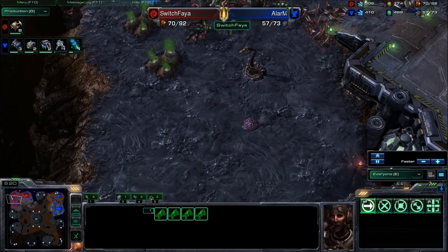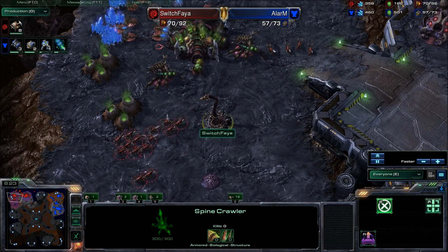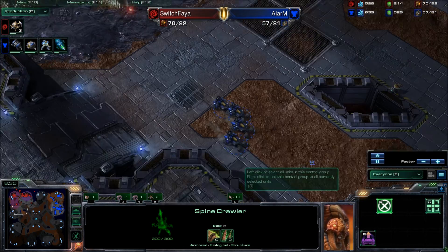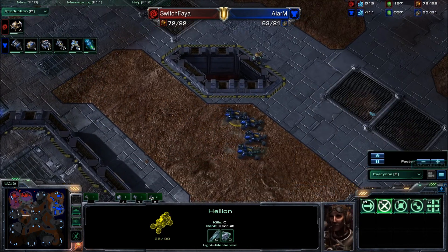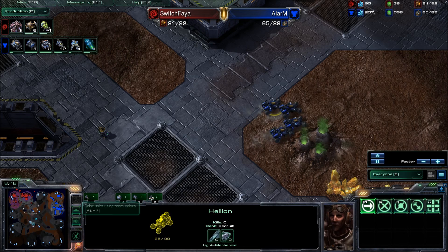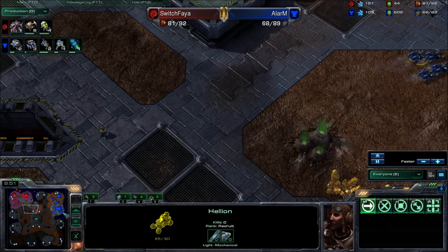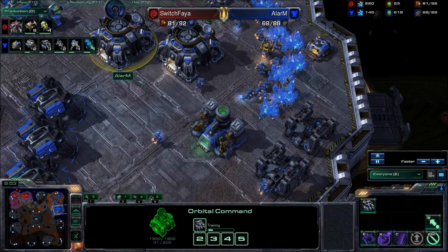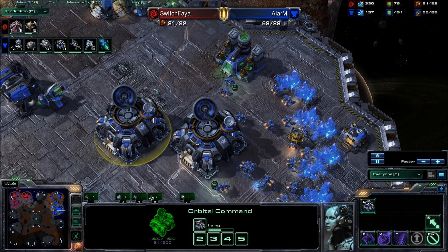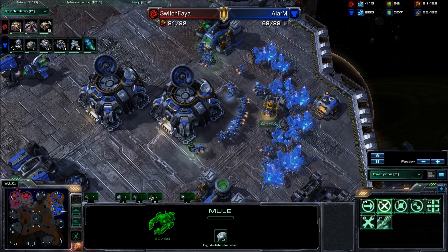The four Hellions are getting in the front door — a lot of Zerglings already there. A spinecrawler is in position to deny any aggression. Don't think these Hellions are going to be able to get in there. Have to be very careful not to get surrounded. If those Zerglings had continued to follow the Hellions, I'm sure Alarm could have correctly microed them to prevent a lot of damage — probably take them down completely. That map control is pretty important when you're trying to do what Alarm's trying to do, which is take a third base. He could just be using the orbital to throw down one or two extra mules — but that mule's just sitting there, that's a waste.